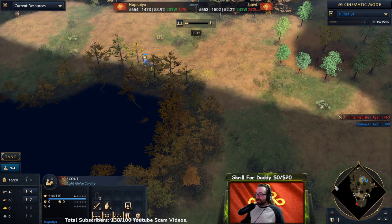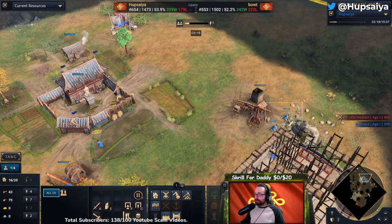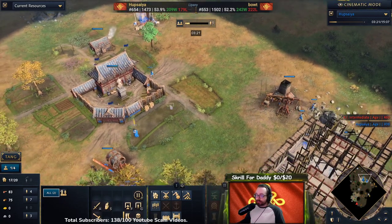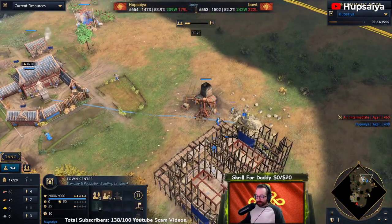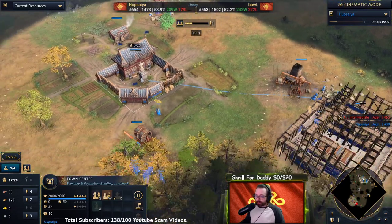Don't worry too much about your scout — shift-queue him to walk all around the map so you can know the locations of the relics and such. We're going to rally to our stone until we have eight workers on stone.